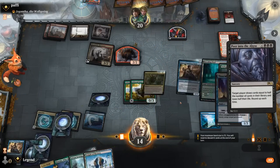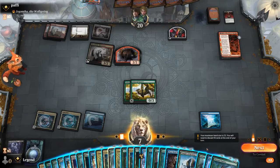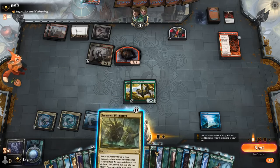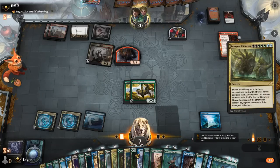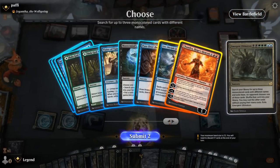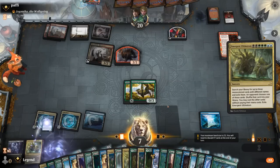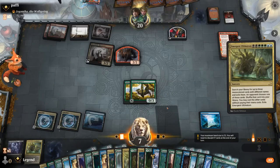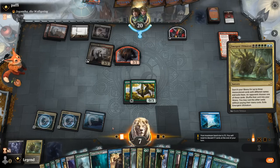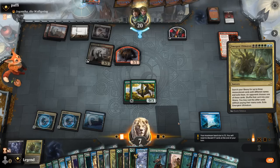Cast Omniscience, then peer into the Abyss — we should be able to find the win from there. The opponent probably has a Fatal Push they won't be able to use. We've got a lot of cards in hand. Cast Emergent Ultimatum. Chandra, Leer, and Mastermind's Acquisition are the cards we're interested in. We just need to find our Mastermind's Acquisition again to get Approach of the Second Sun and win the game — or we can win with Chandra looping Balaghet Recovery.